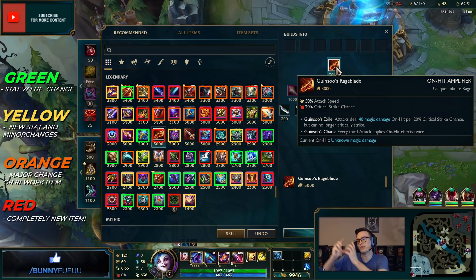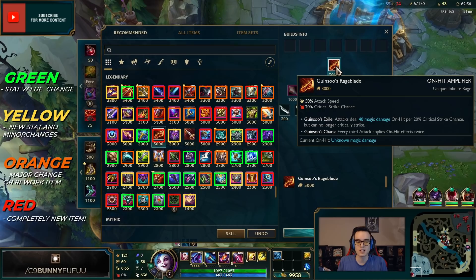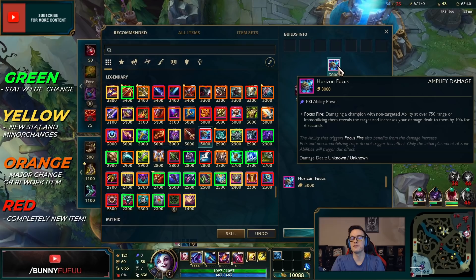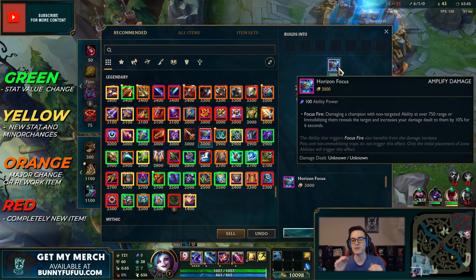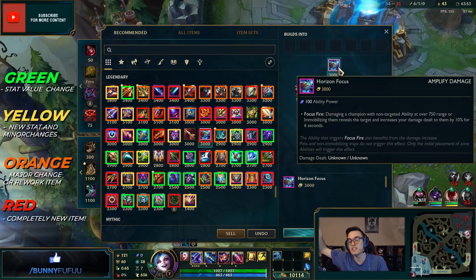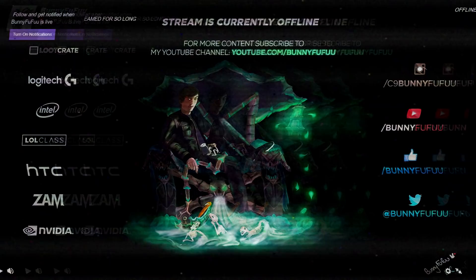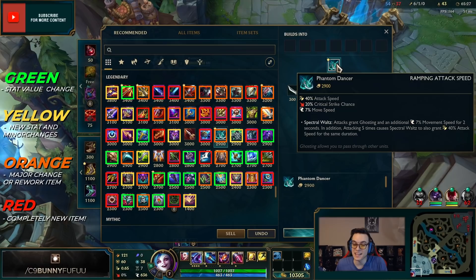So with Guinsoo's Rageblade, your critical strike chance is useful for buying the item but useless once you have it. I think this will be insane on champions like Kog'Maw. Horizon Focus is crazy — if you deal damage to someone over 750 range away you reveal them for six seconds and deal 10% more damage to them for six seconds. Think Caitlyn Q into Caitlyn ultimate. Keep in mind this is an AP item.